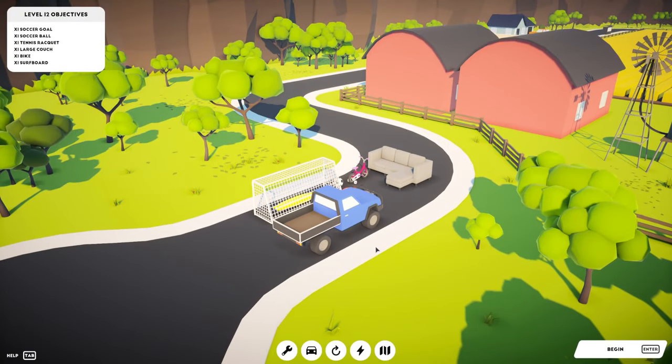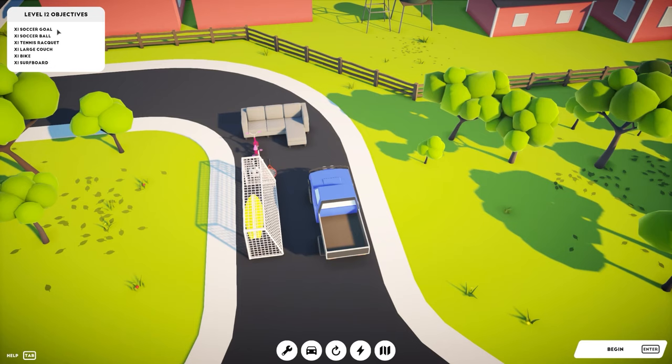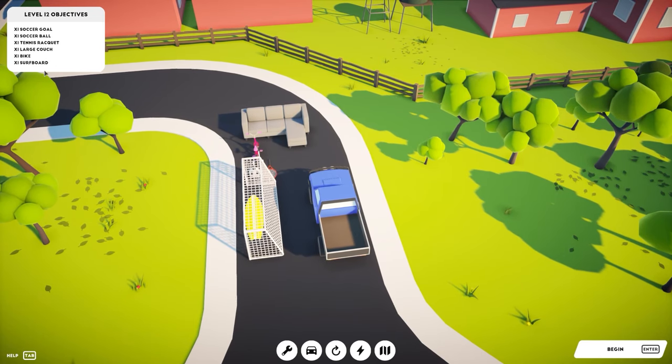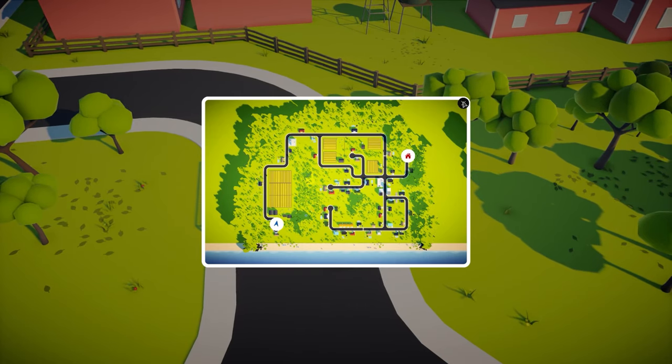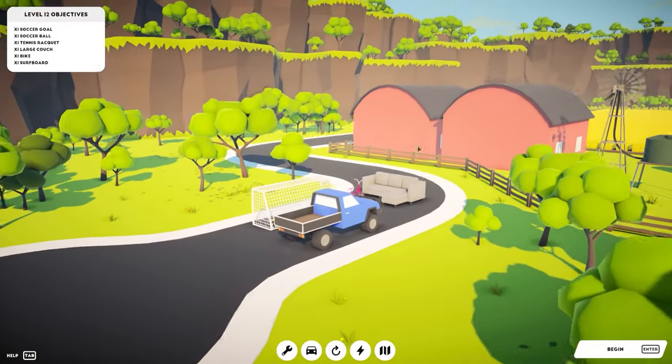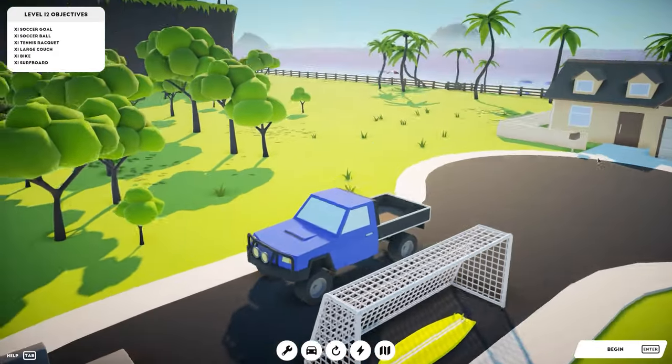As you can see, we have our vehicle and lots of items. The objective is to get all of these items shown on the top left — so a soccer goal, soccer ball, tennis racket, large couch, a bike and a surfboard — and we have to get that over to the destination.